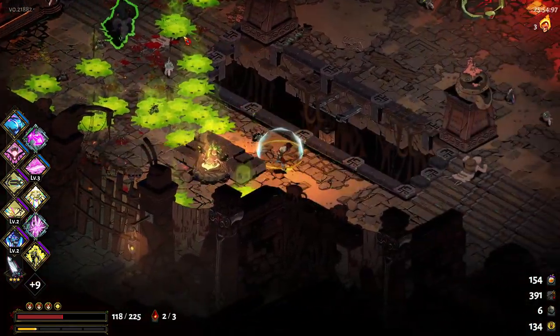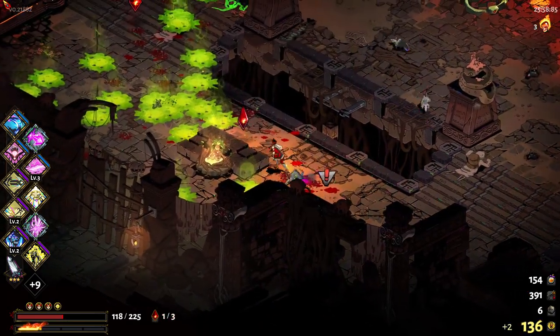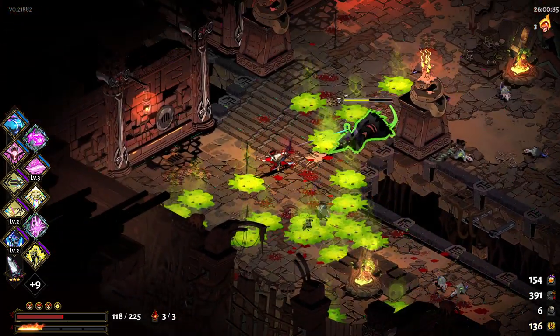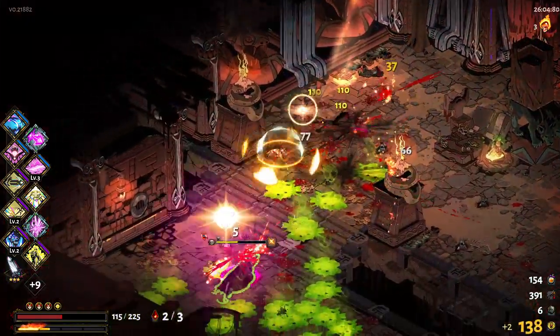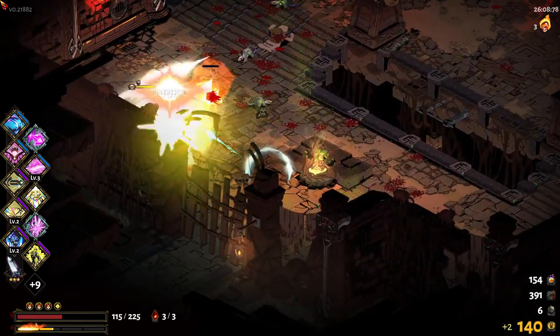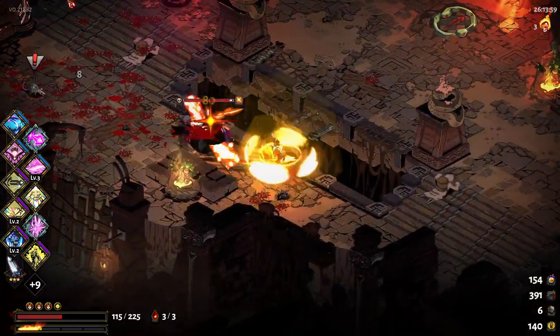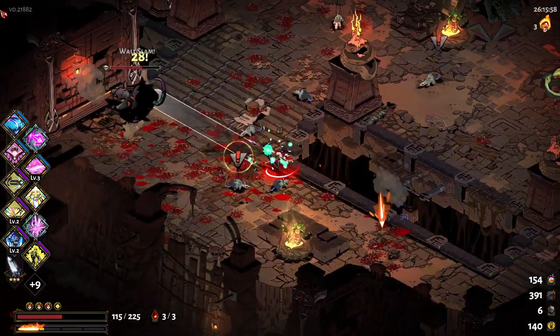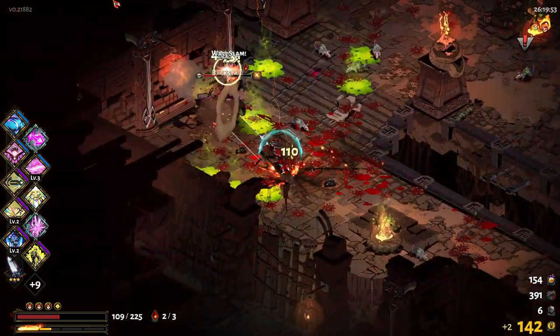Explosive shot plus triple shot is the lazy man's combo for the bow. If you are not that good at using the bow's attack, if you feel like you're just missing a lot, that is the combo you take if you just want to hit everything you aim at.